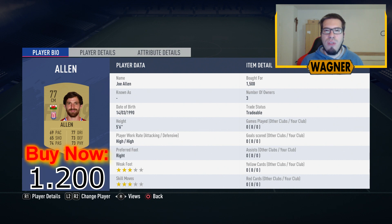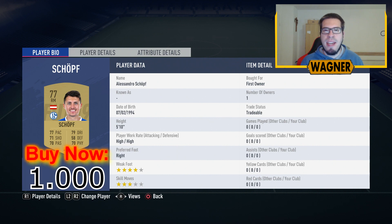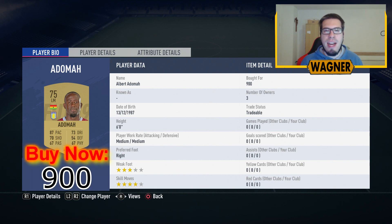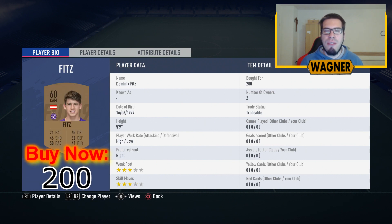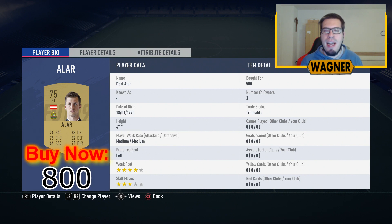Then we have the 77-rated Joe Arendt from Stoke City at 1,200 coins. Back to the Bundesliga, the right midfielder, the 77-rated Alessandro Schöpf at 1,000 coins. Then the left midfielder from Aston Villa, the 75-rated Albert Adoma at 900 coins. Coming into the squad is the 60-rated Dominic Fitz at 200 coins. And the last player, the striker up front, the 75-rated Denny Alar at 800 coins.